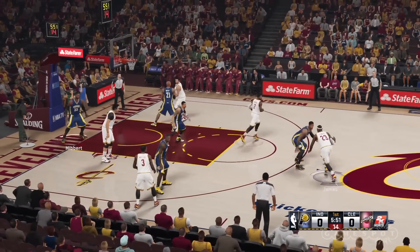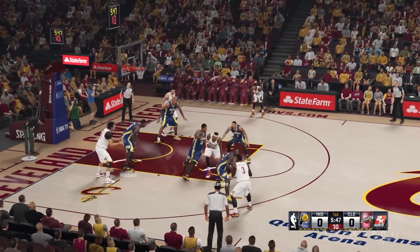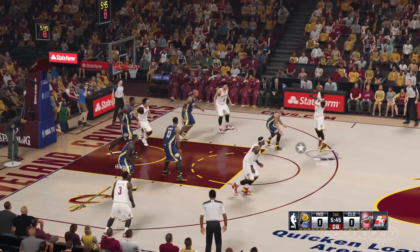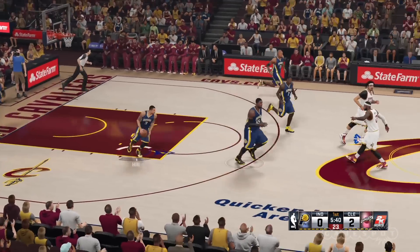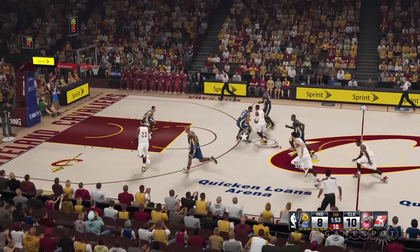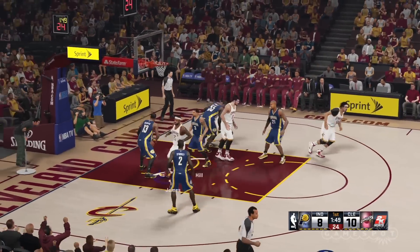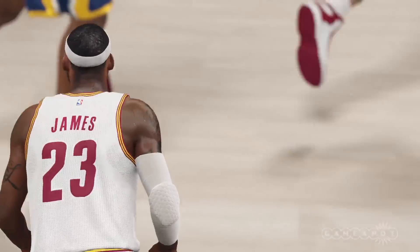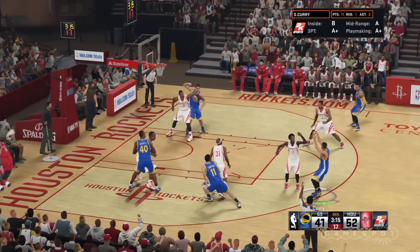Your position on the court, your player's shooting prowess, and how open you are all factor into the new shot meter that sits beneath the player's feet. The better your situation, the wider the window for you to let loose a high percentage shot. The meter eliminates the frustration that used to come along with mastering each player's specific stroke. This time around, you can much more easily determine your release point from the simple on-screen indicator.